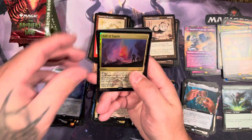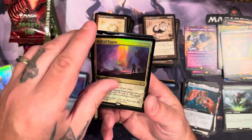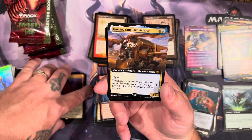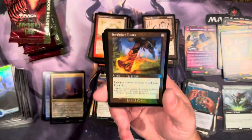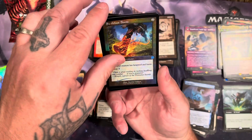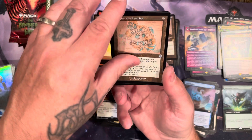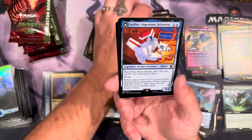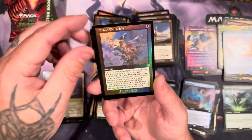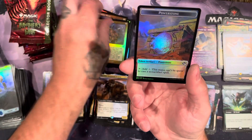Got the vanguard, the glint, swiftfoot boots, liquid metal, ramos, jetfire, and the goblin charbelcher in foil. Not a great pack.